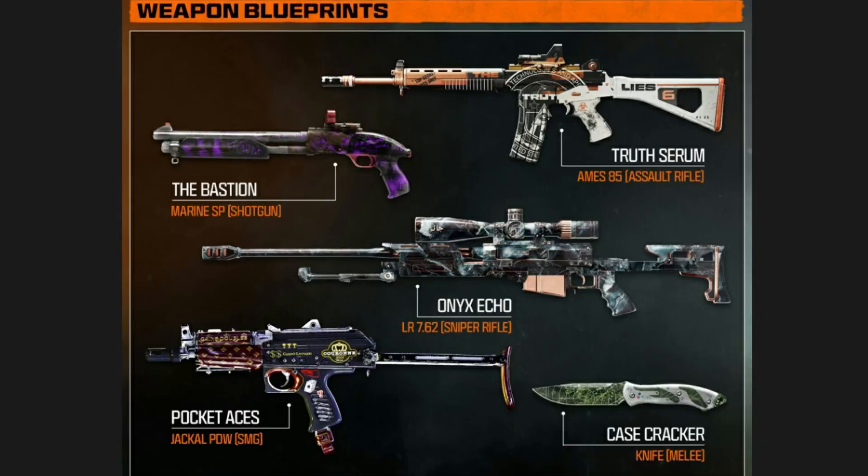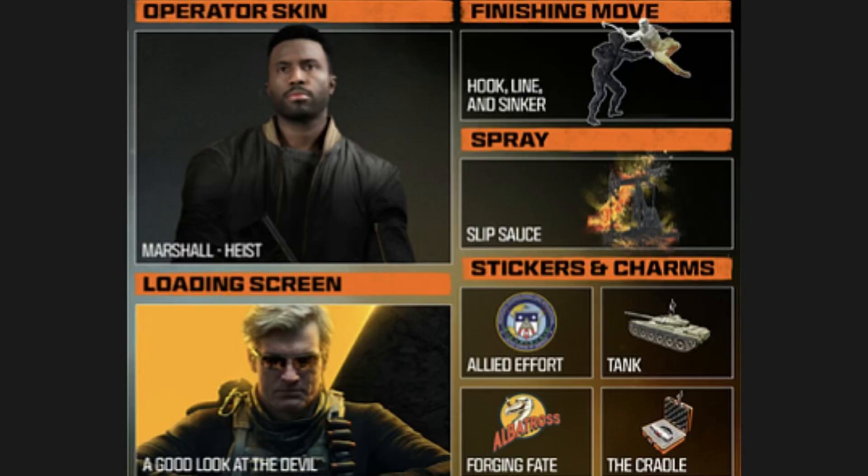For the fourth reward, complete the Sandbox Plus Palace mission for the Onyx Echo Blueprint — it's for the LR762 Sniper Rifle. For the fifth reward, complete the Redacted mission and you get the Allied Effort Weapon Vinyl. For the sixth reward, complete the Heist mission and you get the Heist Operator.